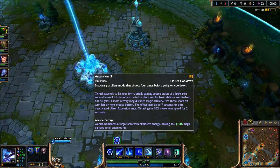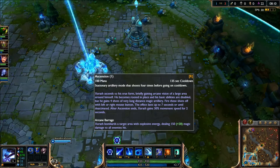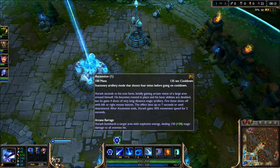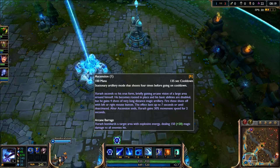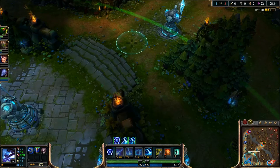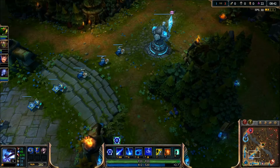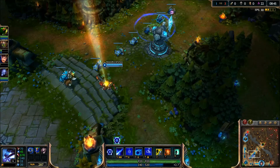His final ability is Ascension, his ultimate. Xerath ascends to his true form, briefly gaining arcane vision of a large area around himself. He becomes rooted in place and his basic abilities are disabled, but he gains four shots of very long-distance magic artillery, fired with left or right mouse buttons. The effect lasts up to seven seconds or until deactivated. After Ascension ends, Xerath gains 30 movement speed for four seconds. He bombards areas with explosive energy dealing 150 plus 20 magic damage to all enemies hit. Then I can go boom, boom, boom — though the particle effects weren't showing, that should have exploded.